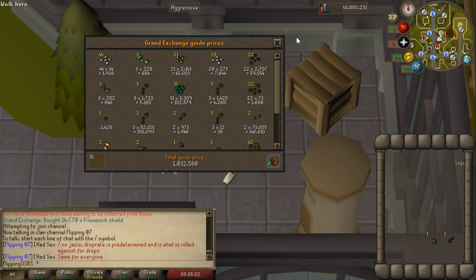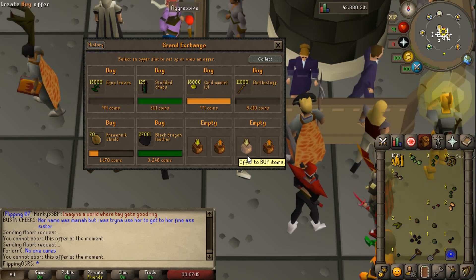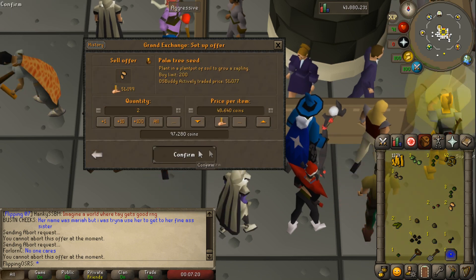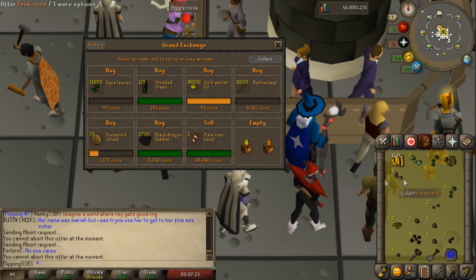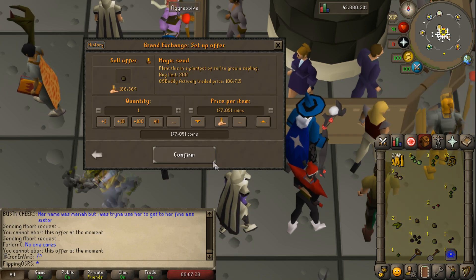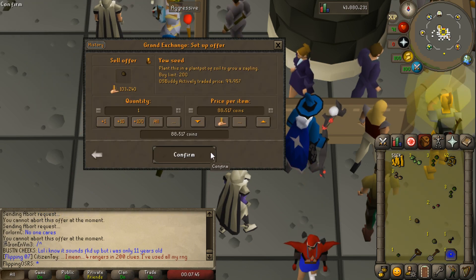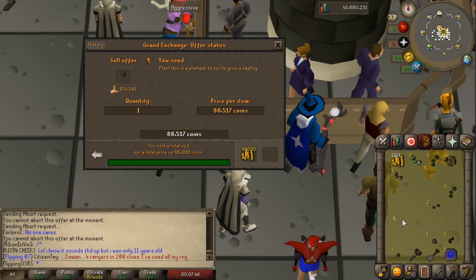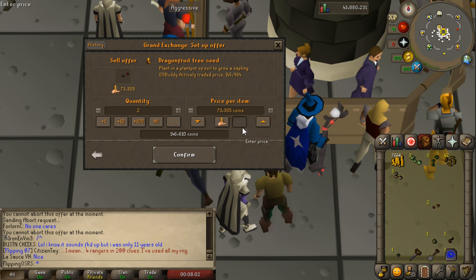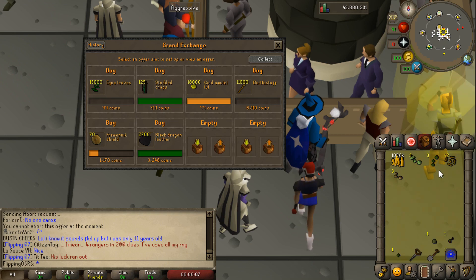We completed a few farming contracts — let's see how much money it cost us and how much we got in return. This is somewhat RNG-based, but looking at our profit from the last eight contracts we're at 1 million and 32k. The dragon fruit tree seeds are worth more so we sold them on the Grand Exchange. Pretty much the majority of all your money as well as costs are going to come from the tree seeds or fruit tree seeds. We ended up getting one magic seed worth about 190k, one yew seed worth around 100k, three Ranarr seeds worth 150k in total, and two dragon fruit tree seeds — bringing our total up to 1 million 56k.